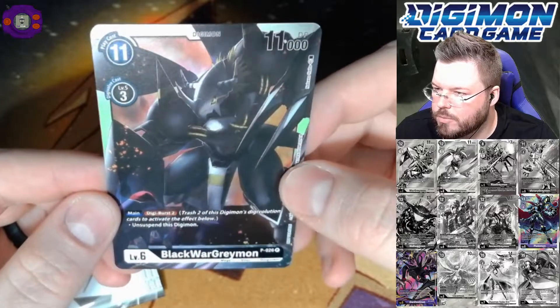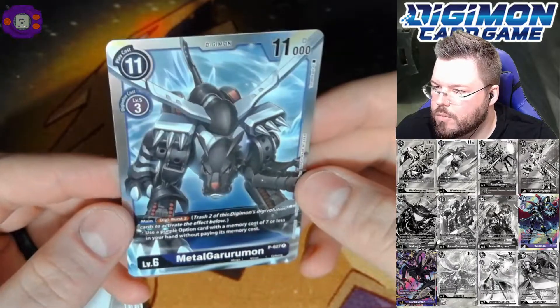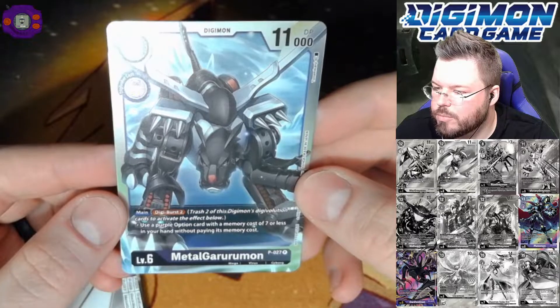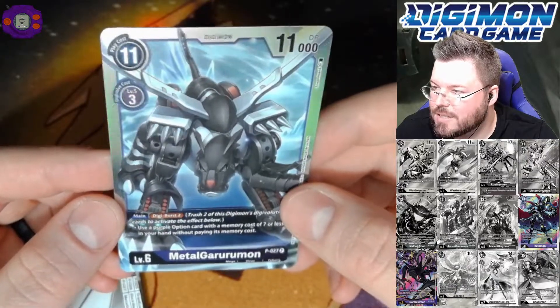Blackboard Greymon. Nice. We do want to play a set of this. And for our second dash pack we have... Metal Greymon. Very nice. This card's pretty cool in purple. Use a purple option card with a memory cost of 7 or less in your hand without paying its memory cost, and you can activate that twice. Stupid.